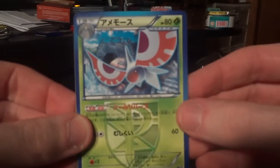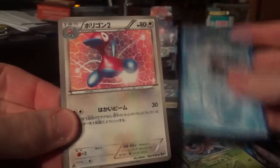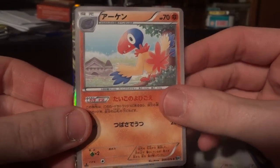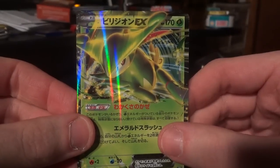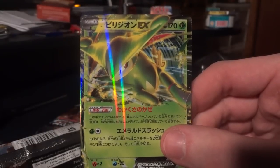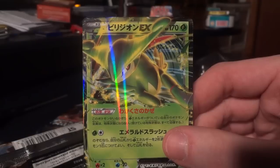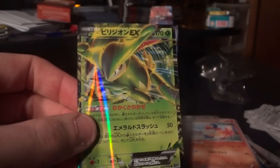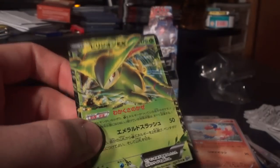Is it time for the full art pull? Let's see. Masquerain, Relicanth, Porygon 2, Archen, and a Virizion EX. For the EXs, an exact duplicate of the first box, and I believe it is now a full guarantee that out of my three boxes of Megalocannon, zero Full Arts and zero Shinings.